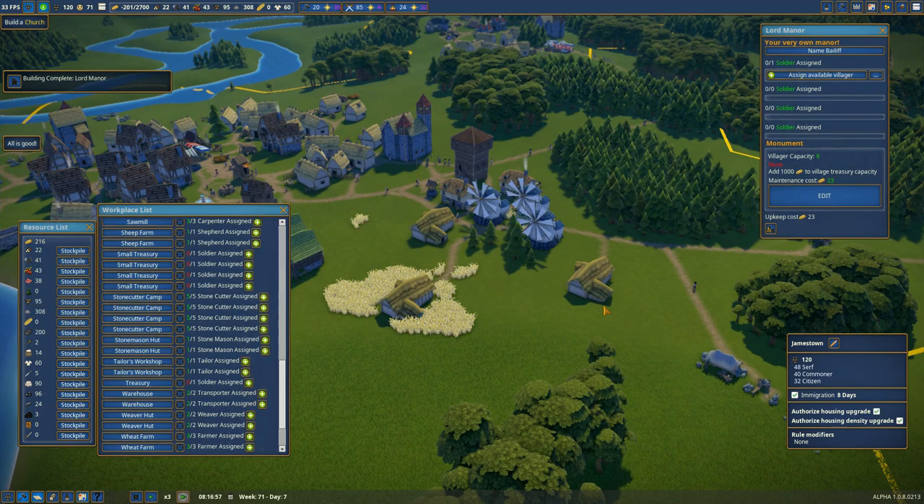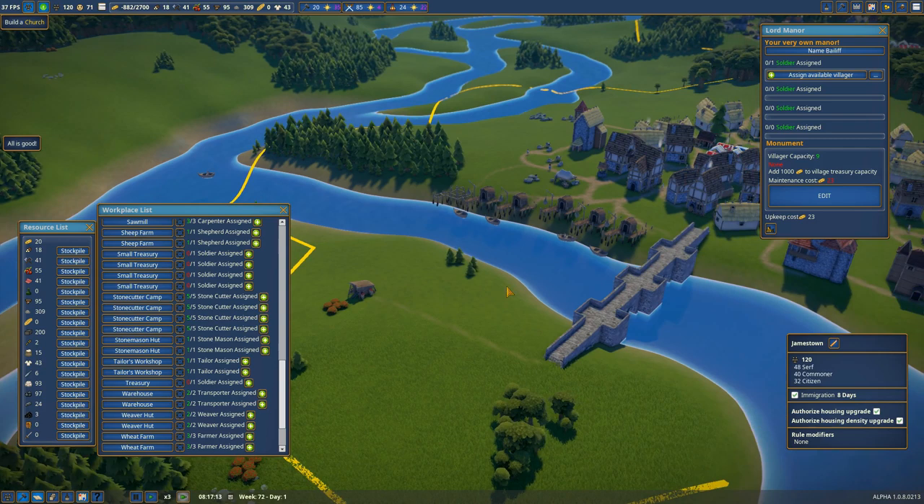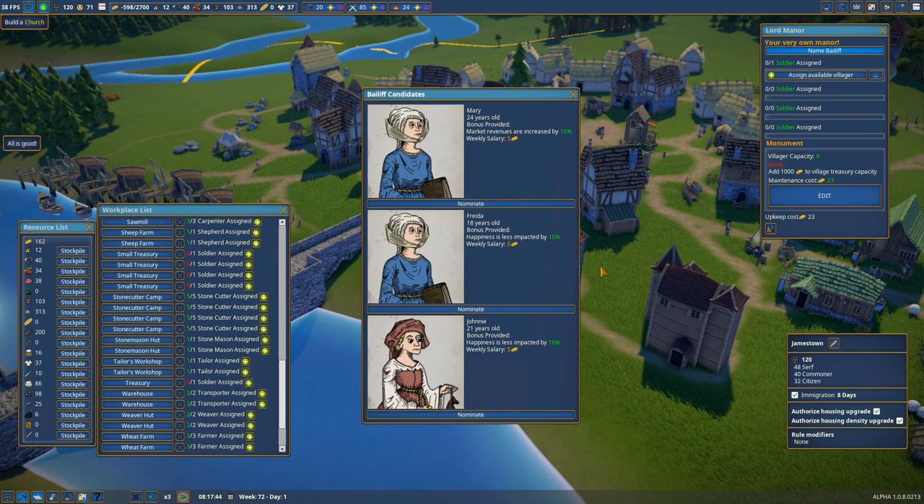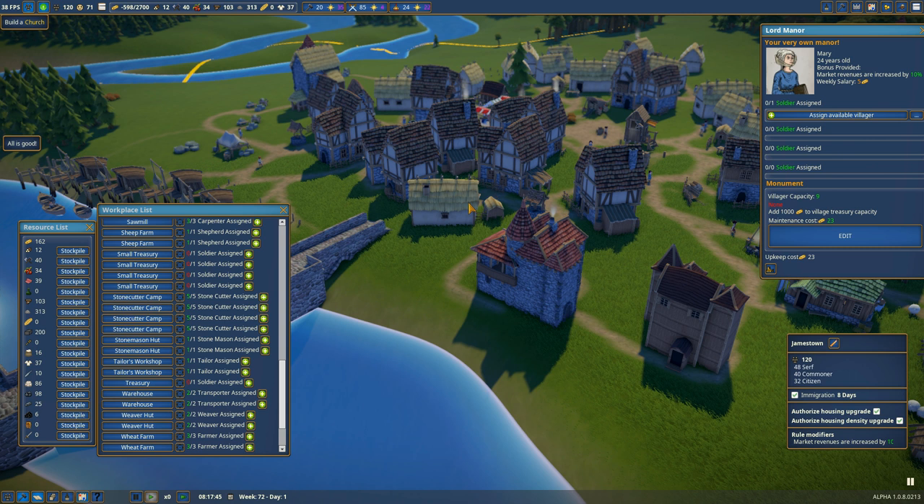Our new farmer's hut is complete, our new gatherer hut is complete, and our new lord manor is now complete as well. We get to name a bailiff — this is kind of cool. We've got three candidates: Johnny, who appears to be a woman aged 21 with a happiness penalty reduction of 10%; and Mary, whose bonus is market revenues increased by 10%. Mary it is, with a salary of five gold per week.